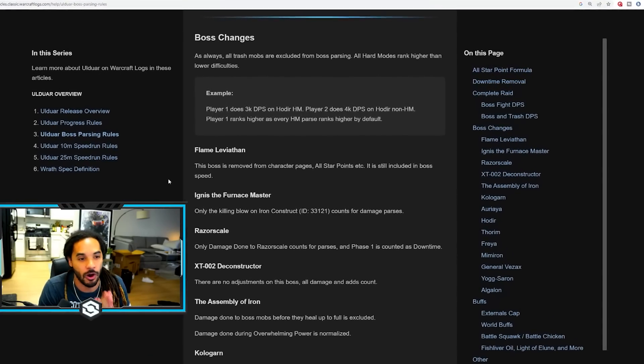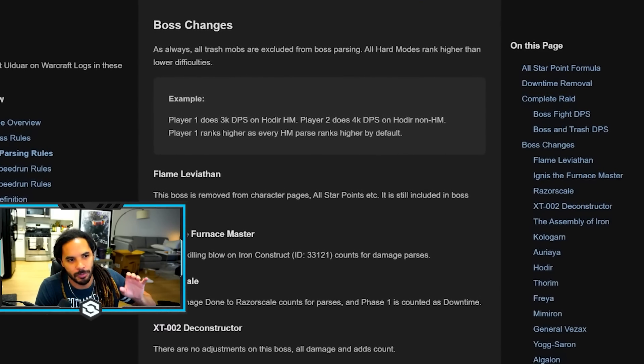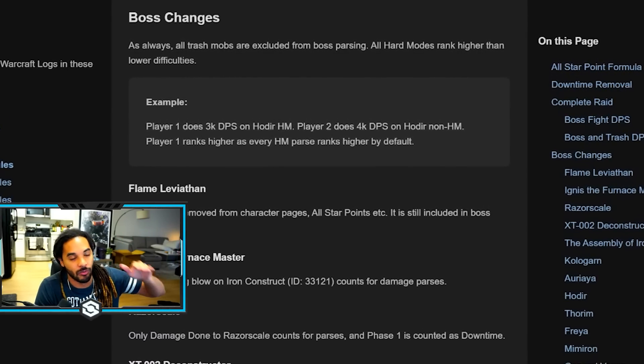One lesser known thing is you have to do hard modes if you want to parse. Warcraft Logs actually partitions it so that every single hard mode parse is always going to be higher than a normal mode parse. I've also been doing a lot of raid leading for friends, members of the YouTube channel, and patrons on Patreon — I go into Discord while you are doing the raid and help you figure out what's going wrong with some of the hard modes. Every single guild I've hopped in with has been able to get every hard mode down that they've been wanting for weeks.